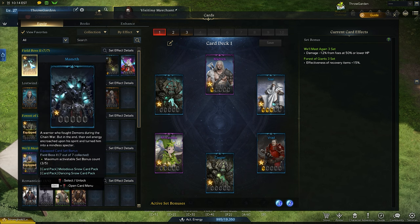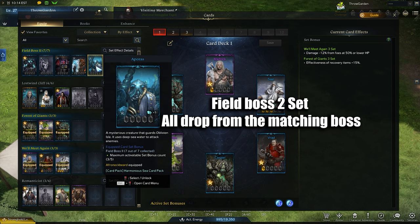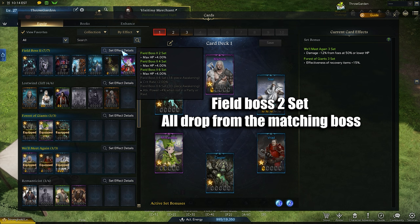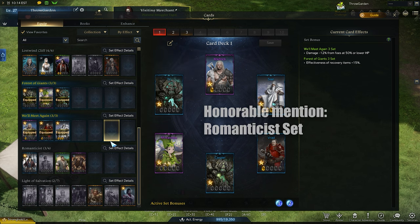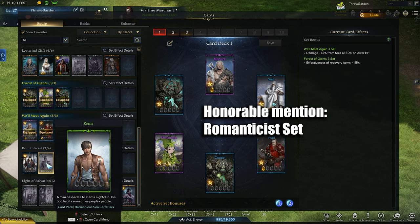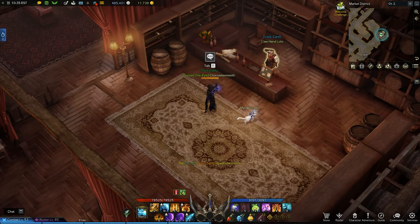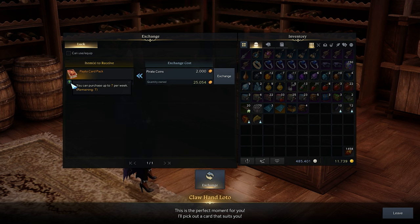For set 5, you have the Field Boss 2 card set for supports. You get these from killing the matching boss, and you don't need to awaken them to get most of the value — most people will get these just by playing the game. 12% max health: simple, easy, and effective. As an honorable mention, the Romanticist set — in a vacuum it's a good set, but the problem is the other two card set bonuses aren't that good. On top of the targeted ways, you can still get cards from card packs. If you have extra pirate coins, you can go to Payto or Fermata and buy their weekly card packs — 7 for 2,000 pirate coins a piece — but it's not for everyone. I value getting my boat upgrades first, but I may try to speed up the process of getting my cards later.